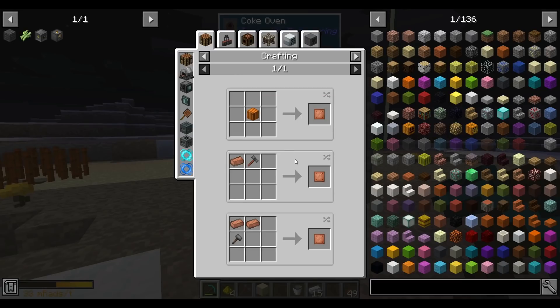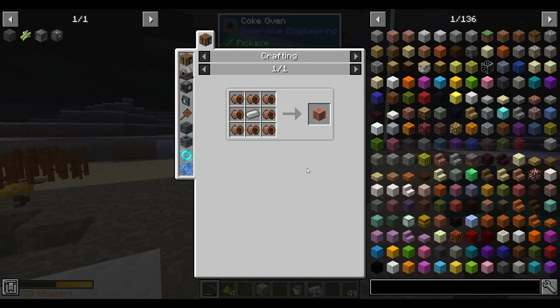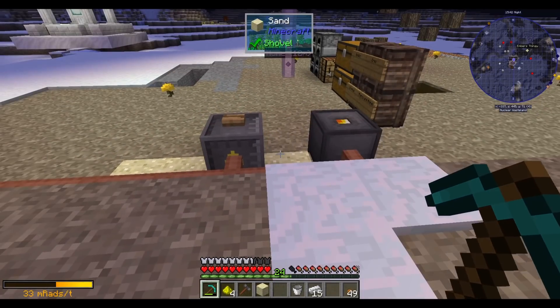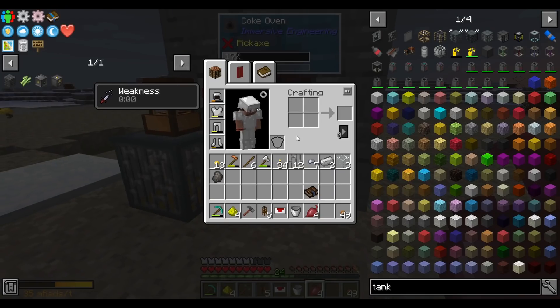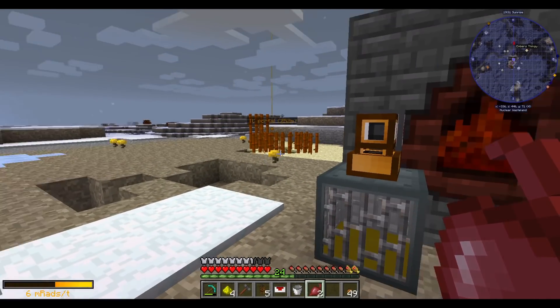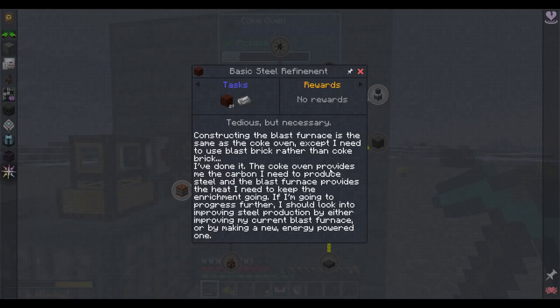With just copper we can make plates — one ingot makes one plate, that's a great deal, and one plate makes one wire. That gets us into kinetic dynamos. Combined with the creosote that the coke oven makes, we can make water wheels — 90 RF a tick. That'll let us make power without having to burn fuel, replacing our coal generator. While we wait for the coke oven to make enough creosote, let's eat some beetroot — our exposure to radiation goes down a lot when we eat them, and it stays low for a while.